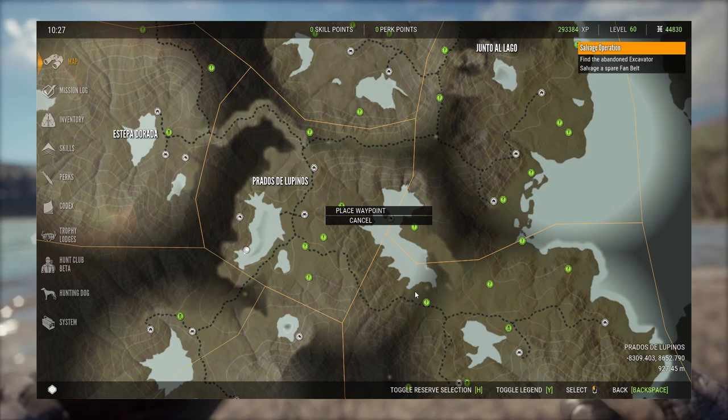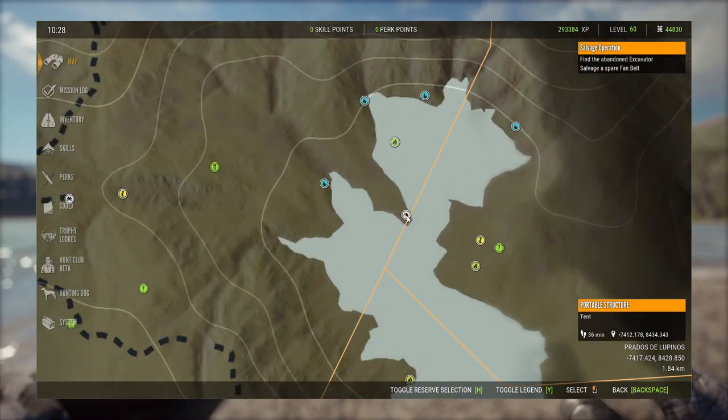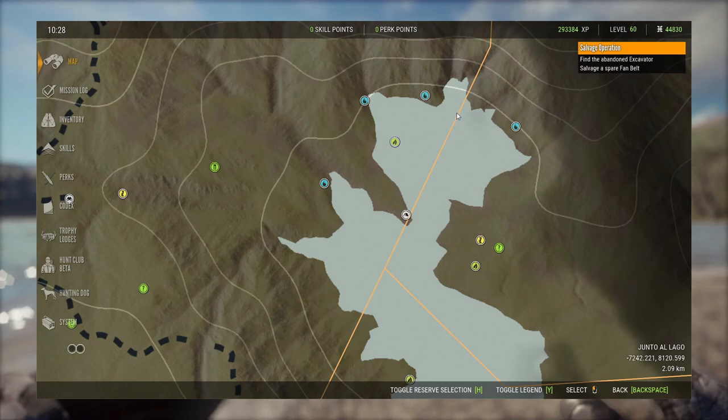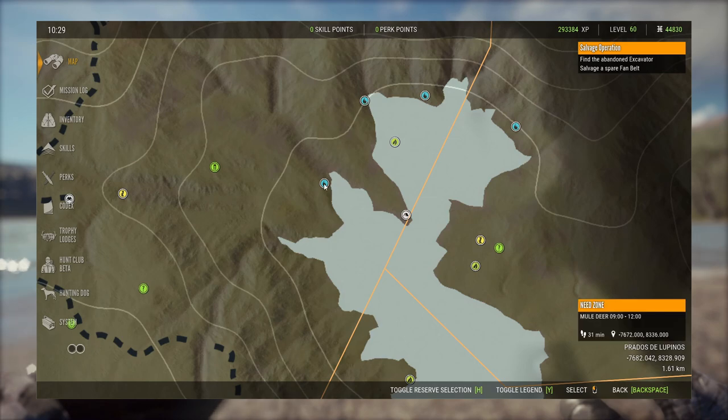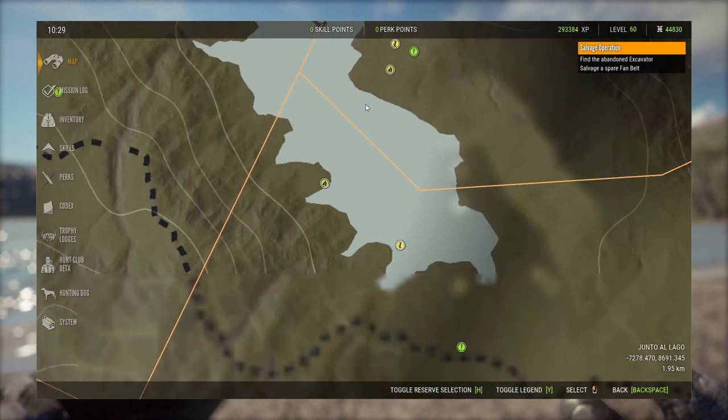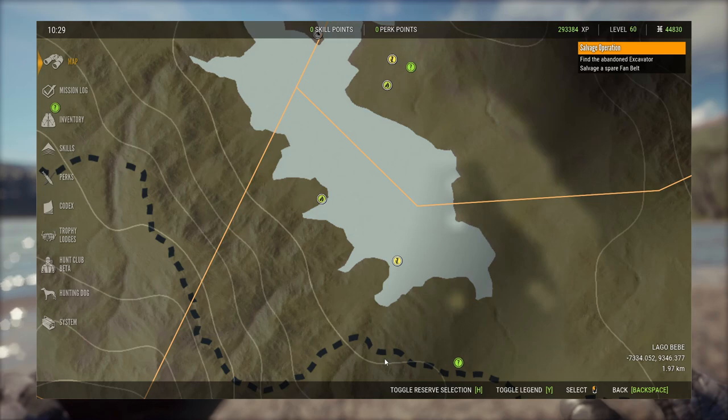Let's move on to a couple more hotspots. The lake just to the right of us right now is really good for Black Buck, especially the top portion, but also down at the bottom you can find zones there as well. I like to put my tent right here — I find it doesn't interfere with any of my zones and it's just a perfect spot. You're going to have Black Buck here. I've heard from some people they're finding Black Buck down on the bottom as well, so we'll venture down there and see.